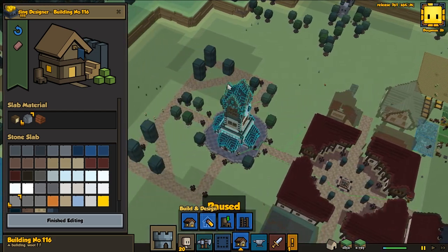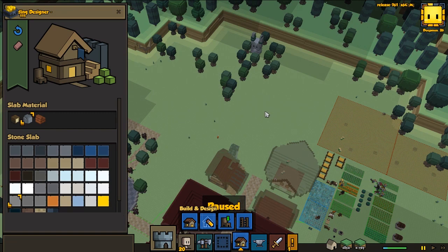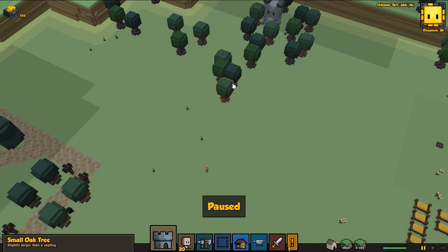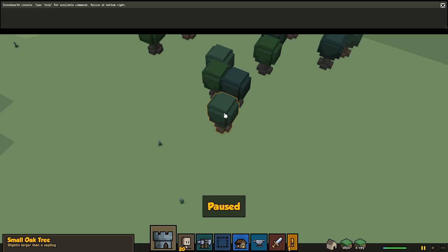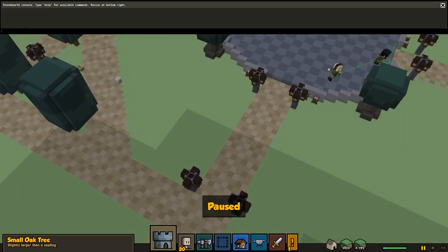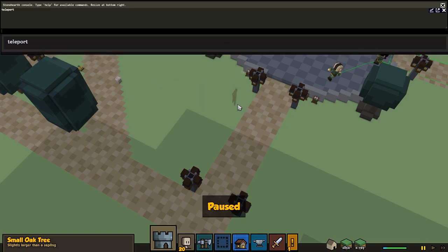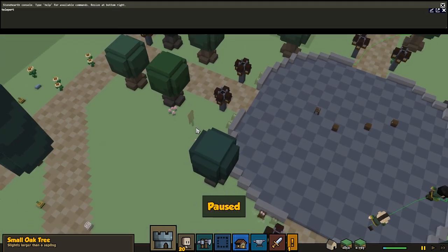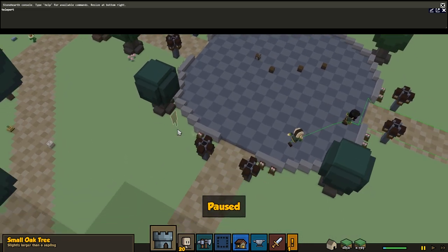I'm gonna show you guys how you can actually move trees if you're interested. The way you want to do this is to select a tree and press Ctrl+C, which brings up the console. Then in the console, just type 'teleport'. That gives you a little flag so you can teleport the tree. It's gonna be a little tricky to get them positioned right so they look the same on each side.